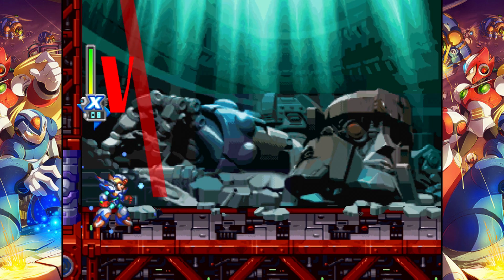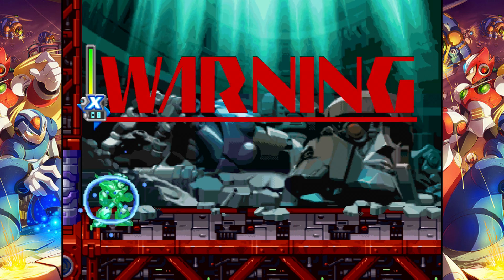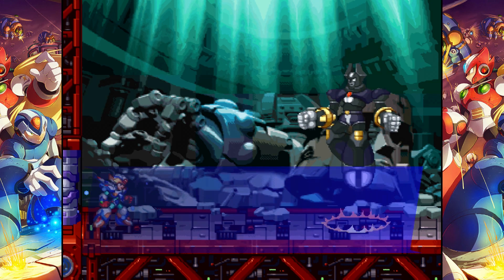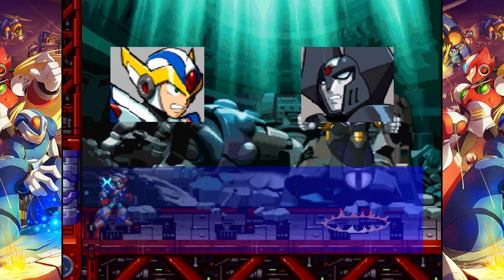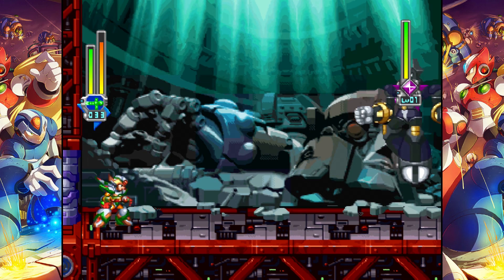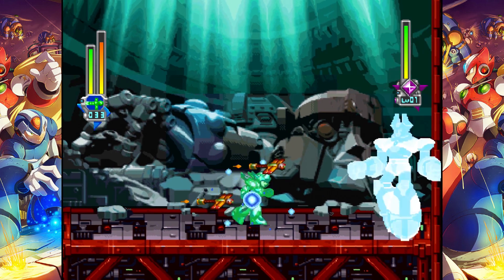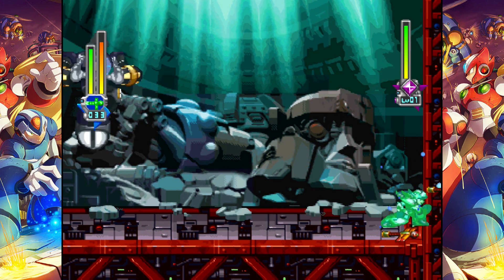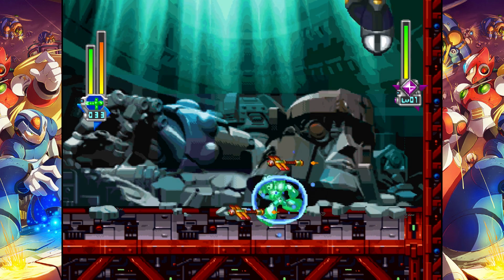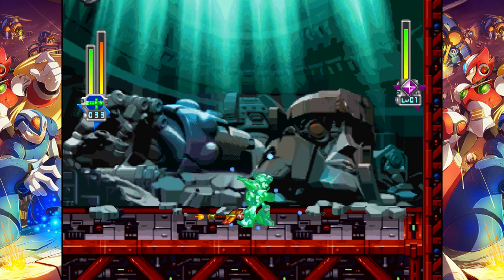Now that Nightmare Zero has been defeated, we move on to the next optional secret boss — none other than High Max. High Max was a creation of Gate, meant to rival the raw power of Zero and X. In fact, High Max is actually way stronger than X — just not as intelligent, not as close to being human. By normal means, High Max is virtually invulnerable to X's regular buster shots.